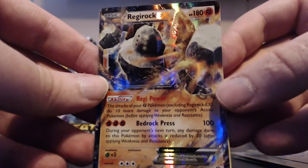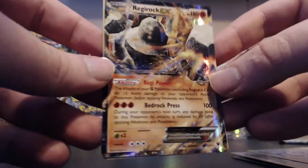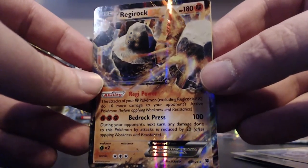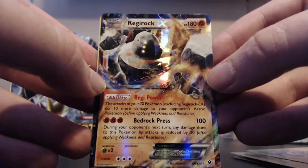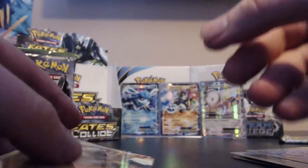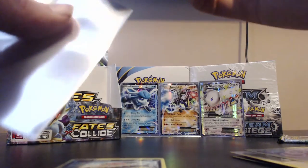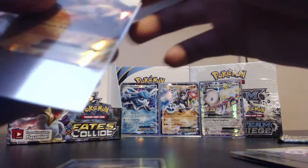That is a powerful card - pure emotion there. So that was four ultra rares plus a break card in the first half of the box. We're definitely on track to get eight like I did in Ancient Origins.